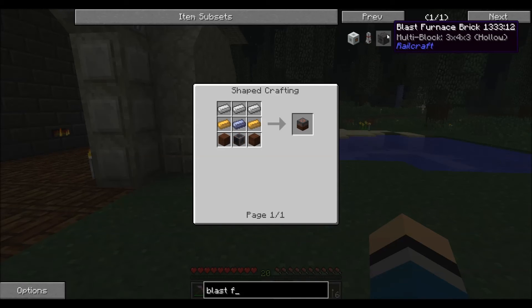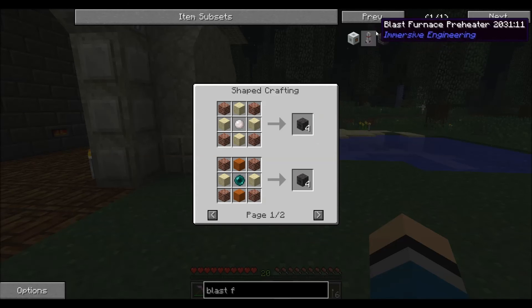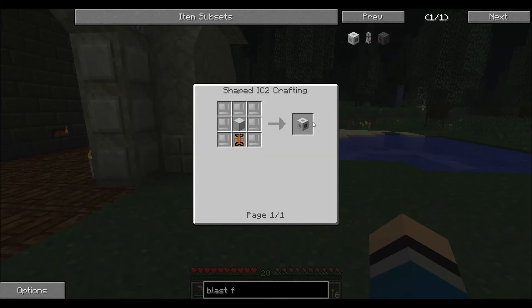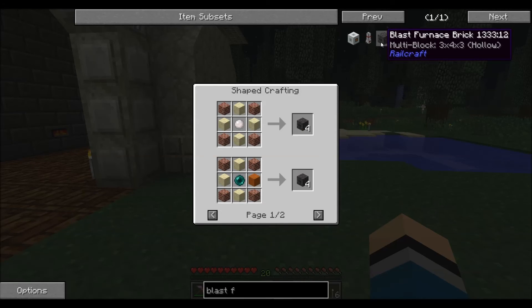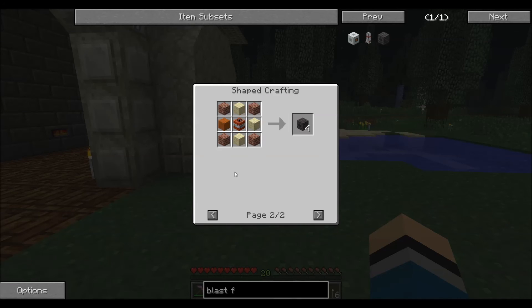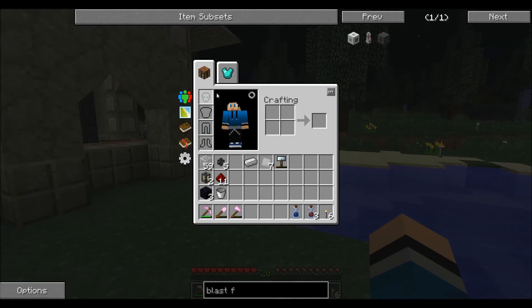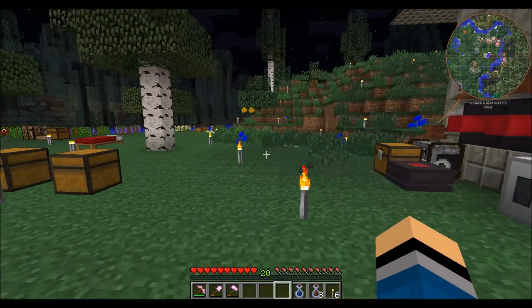There are two different types of blast furnace. We can make the Railcraft one — that just takes iron and coal coke and turns it into steel. The Industrial Craft one takes iron and compressed air, so you need a compressor and it takes more power. This third one is kind of automatic but needs ender pearls, ball of glue, or TNT, plus a bunch of bricks — three by four by three. We need about five ender pearls, five TNT, or five glue. It's nighttime and we don't have armor, so fighting Endermen might not be the best idea.